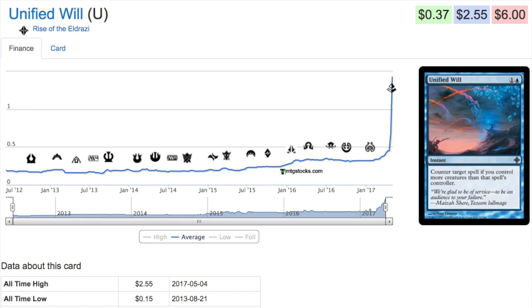For instance, Shadows over Innistrad has a lot of uncommons and a very good common that has gone up to four or five dollars. If you have bulk from that set you'll have tons of those cards, because previously they were not expensive. Older bulk is always worth sitting on unless it's too old, like Fallen Empires.